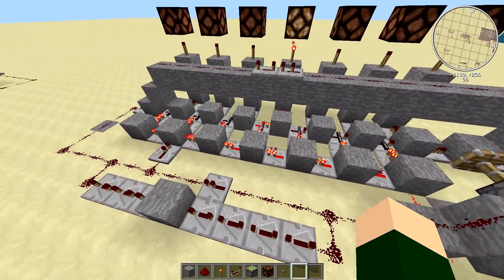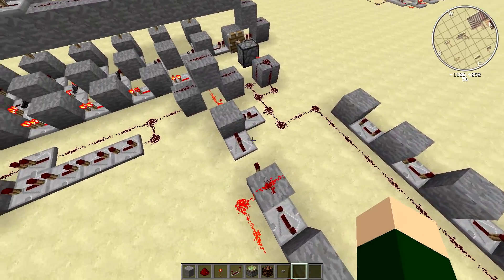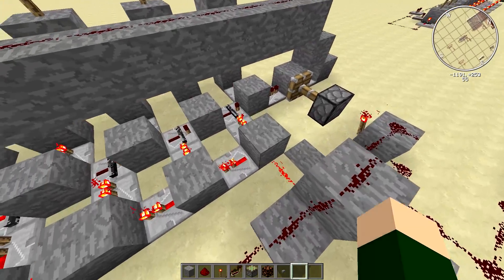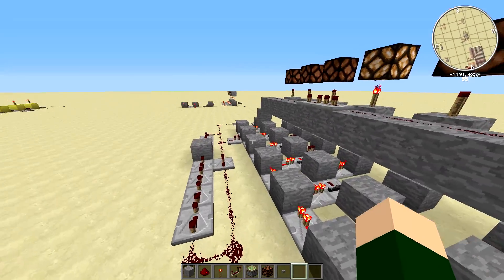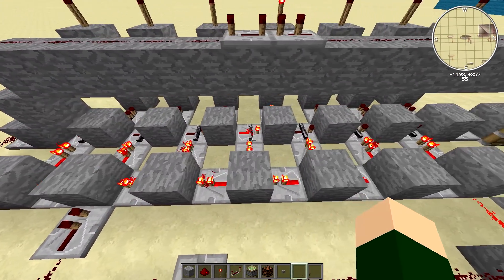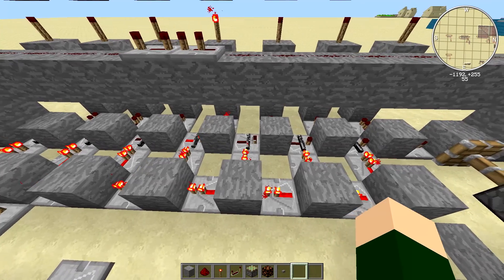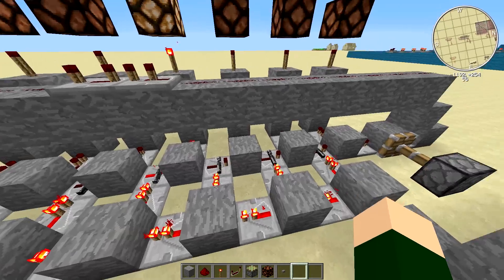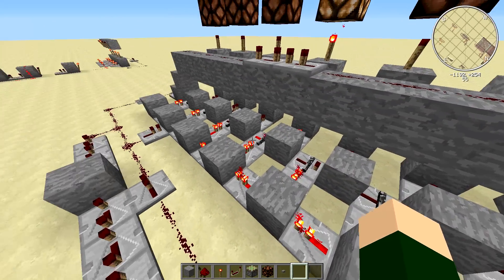How it works is when I push the button over there, it sends a signal onto here, which rapidly pulses once across all of the repeaters. It unlocks the locks for one tick. The pulse goes through one block onto the next repeater, and then the repeater locks again.